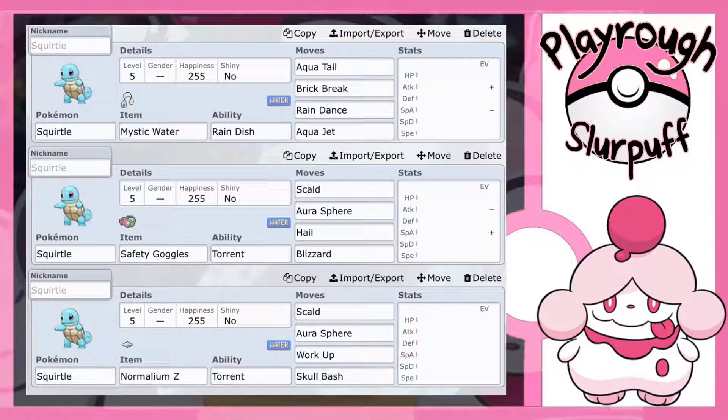Alright, so the first set I came up with — the Squirtle is holding a Mystic Water. If you don't know what Mystic Water does, it just increases the power of water type moves by 20%. We went with the hidden ability Rain Dish, which gives you one-sixteenth of your HP back when you have rain active on the battlefield. Then we went with the physical water type move Waterfall, which is 90 base power and 90% accurate.